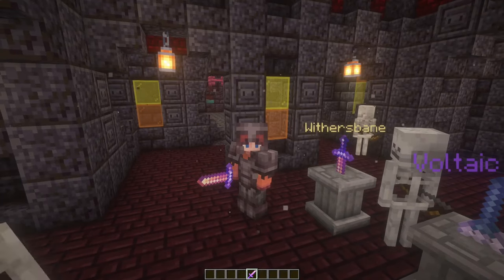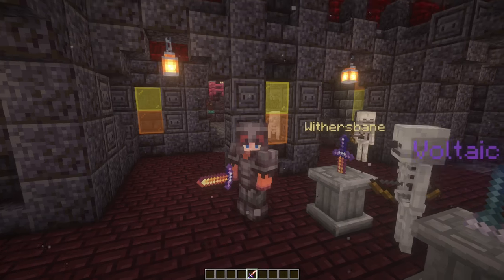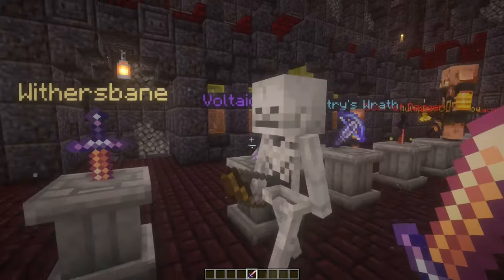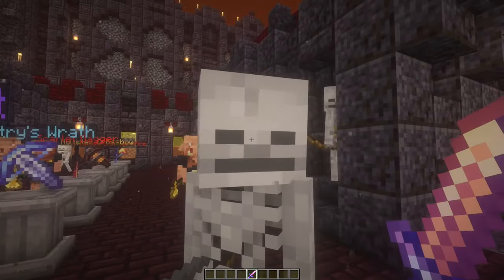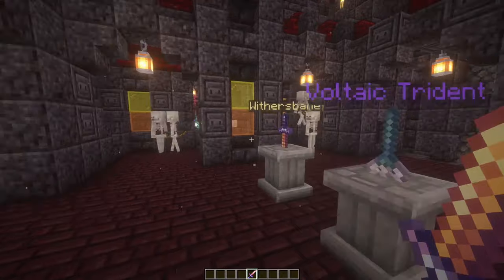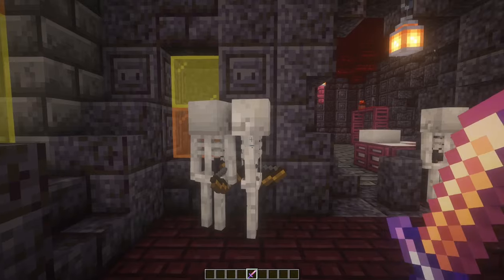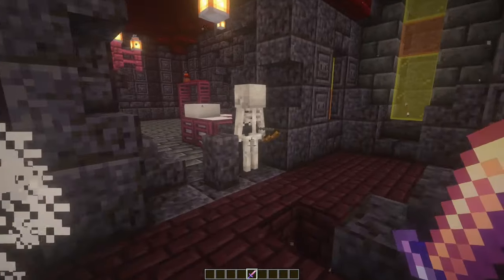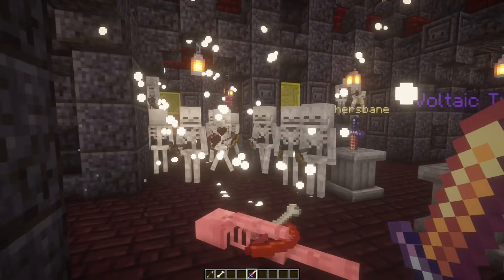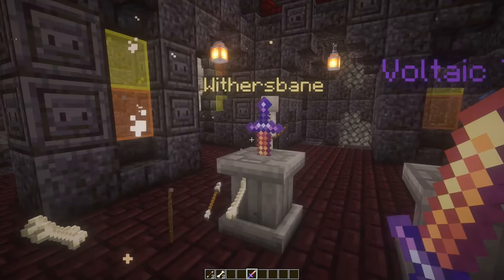And the last weapon that you can find in the Forbidden Castle is a sword called the Wither's Bane. The Wither's Bane is an awesome looking sword, and it's pretty helpful too, because if you're dealing with hordes of undead like Wither Skeletons, Regular Skeletons, or Zombie Piglins, when you hit one of them, it'll do damage to a lot of them if they're in a group. That did so much damage to all of them - that is a really cool weapon.